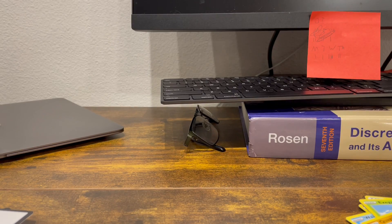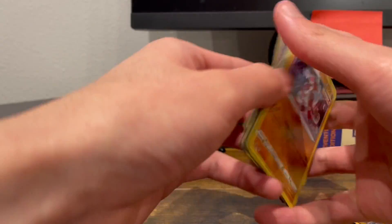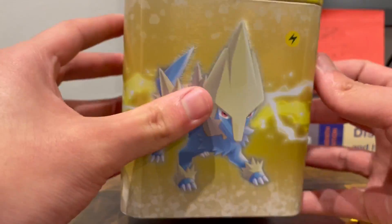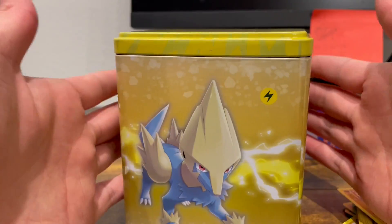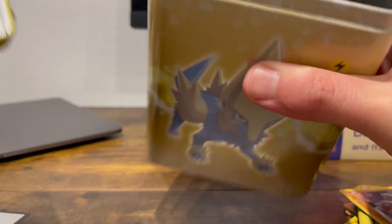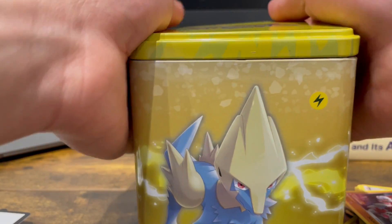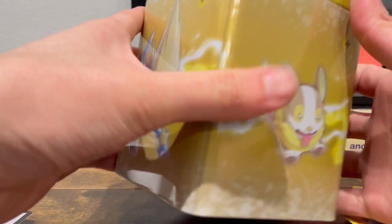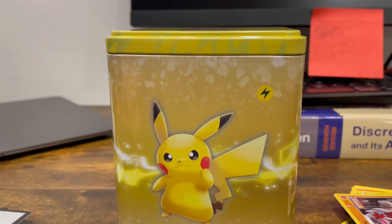So overall, on the pulls the Lycanroc is easily the best card. But I do get this tin. Now that you know what comes inside, you can make the decision for yourself if you want to buy this or not. I personally like the tin a lot, and that's honestly the only reason you should buy something like this. I think it was $12.99 — if you really just want something to put stuff in, it is a very sturdy box. If you like the box, definitely buy it. Otherwise, you're probably better off buying booster boxes or just single packs. Anyway, thanks for watching.